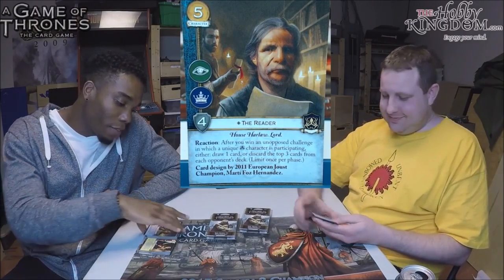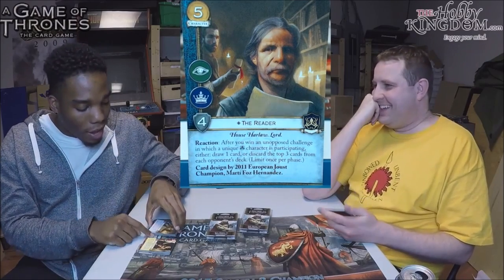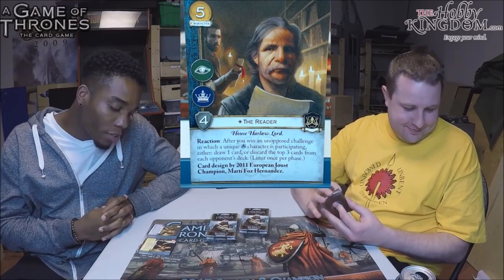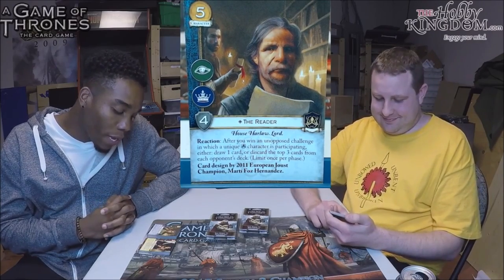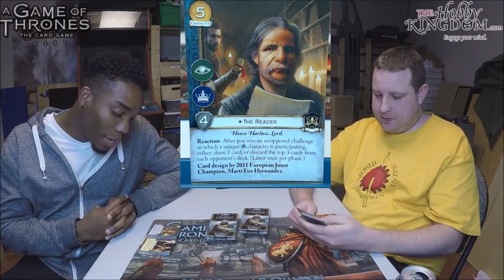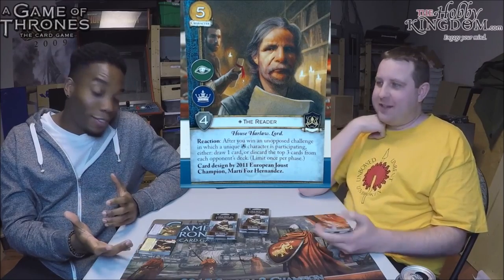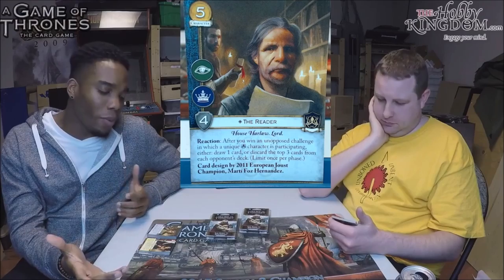Next card, and I got very excited when I saw this picture in the pack preview article — it was the same picture from first edition. Five-cost character with intrigue and power icons, four strength, unique, non-Loyal. He's The Reader, House Harlaw, a Lord. Reaction: after you win an unopposed challenge in which a unique Greyjoy character is participating, either draw one card or discard the top three cards from each opponent's deck. Limit once per phase. This card was designed by the 2011 European Joust champion, Marty Foz Hernandez.